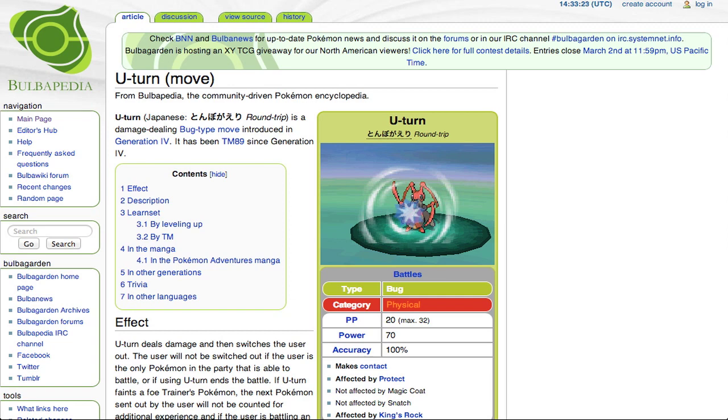The other concept I mentioned was pivoting. What pivoting basically is: let's say I have a Landorus out against a Rotom. The Rotom could either go for Will-O-Wisp or Hydro Pump most likely. I already know my Landorus is faster because I already scouted out his Rotom. Let's say my Leftovers go first before his Leftovers — that is a very important concept, by the way.